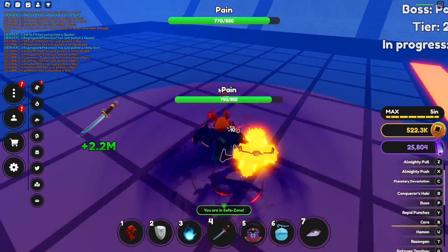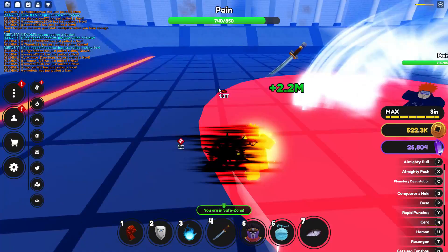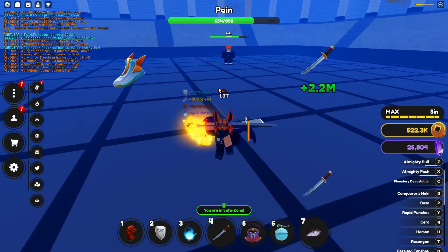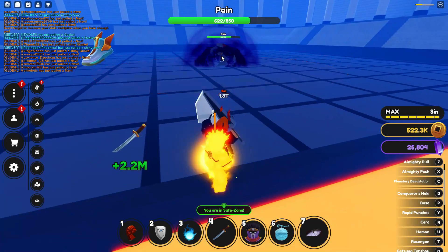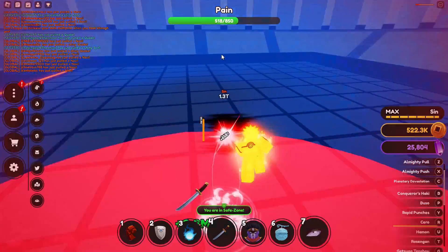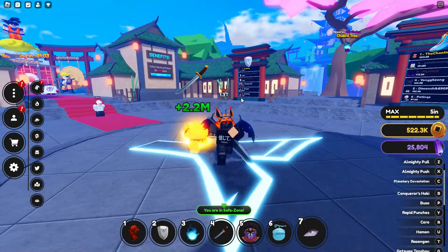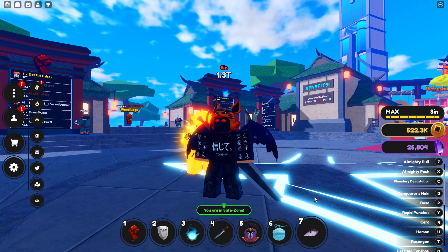I'm probably gonna die because I'm not really good with Pain. The easiest way to kill Pain is getting a group. If you don't have one and you're doing it solo, get range attacks — like the Kamehameha, it's a very good range attack. Key slash is good, flying slash is good. All these range attacks will really help when killing Pain. Basically, that's all you gotta do — fight Pain and hopefully you get the Perfect Running On.